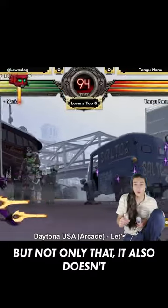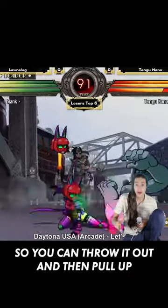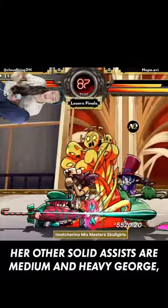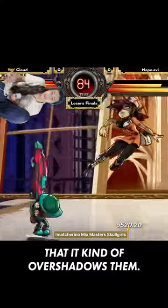Not only that, it also doesn't restrict your assist usage at all, so you can throw it out, pull up, and then use another assist — it is so cheap. Her other solid assists are Medium and Heavy George, Item Drop, and Cannonball, but Light George is just so broken that it kind of overshadows them.